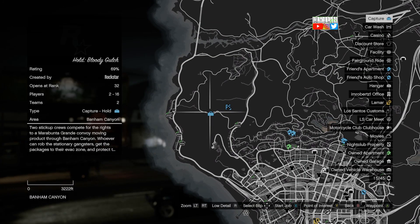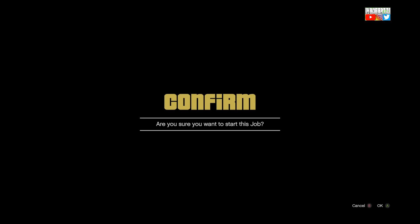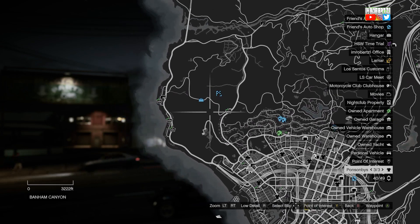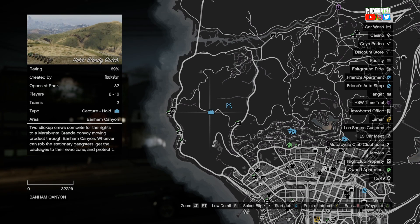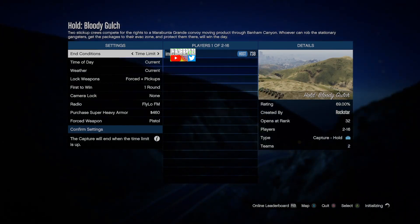When you spawn online, press pause then start the job on the upper left corner of the map. You'll have to do this twice to start the job. Once you load into the job, menu back out.